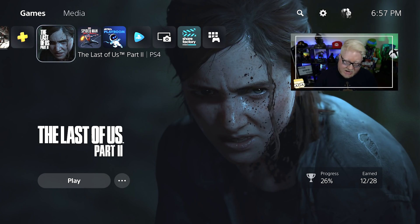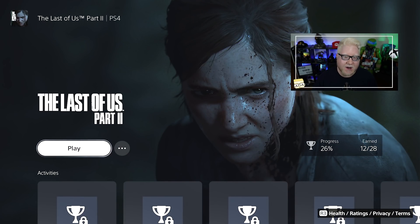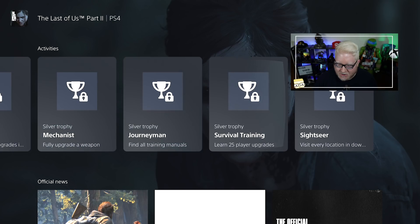This is The Last of Us Part 2 on the PlayStation 5 — this is the PlayStation 5 menu. As you can hear, I have the screen reader on, which is an accessibility setting you can find in the accessibility menu. What I love about it so far is you get to hear the music, see some of the artwork — which is very large on screen — and see your trophy progress. Yes, I only have 26% of the trophies. I'm working on it. And here are all the activities for trophies I haven't unlocked.